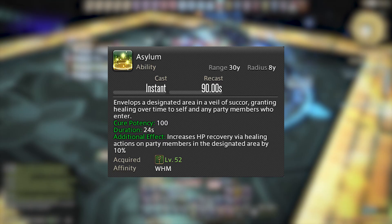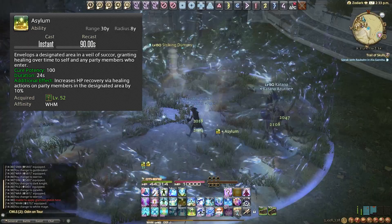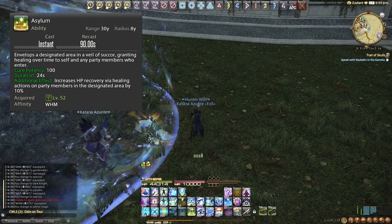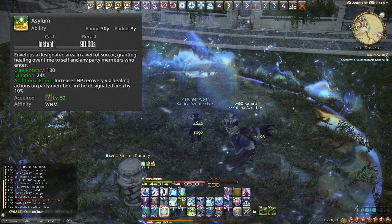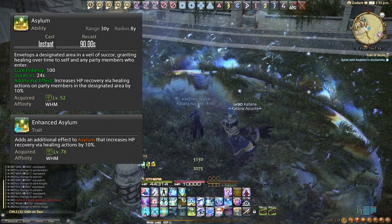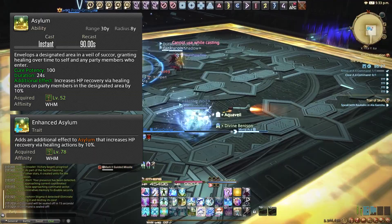Asylum places a puddle at a designated location — basically an AoE regen. Whoever enters that puddle gets the regen. It's on a 90-second cooldown and unlocked at level 52. I typically use this in dungeon pulls on the tank as a replacement for Regen, so I can keep dealing damage while still having a healing source. At level 78 you get an additional effect: it increases HP recovery via healing actions on anyone in the puddle by 10%, so Regen or Medica 2 applied inside it becomes even stronger.